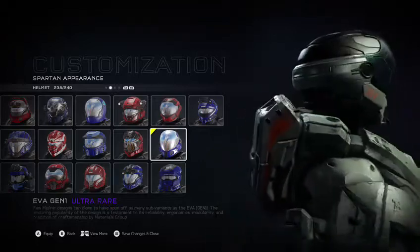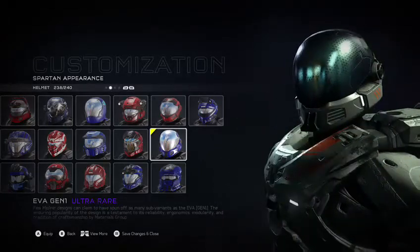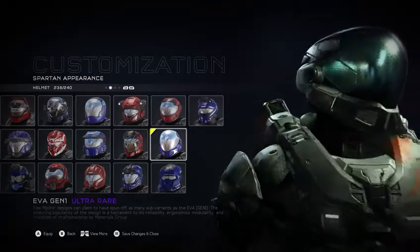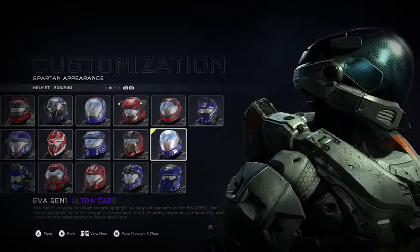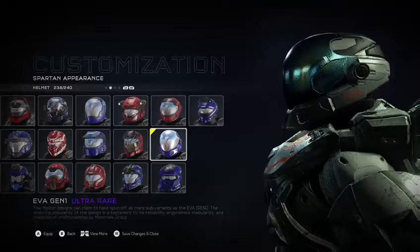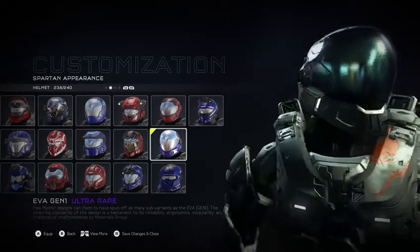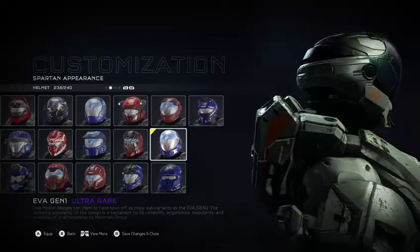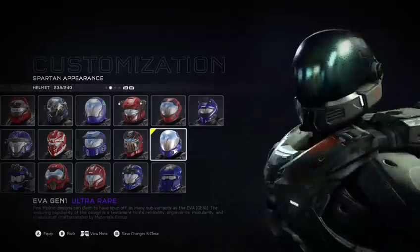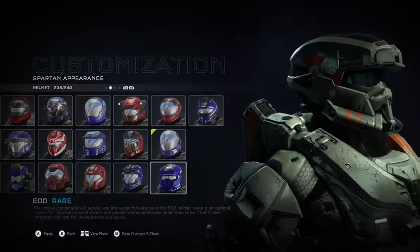EVA is one of the most well-known armors in Halo Reach — it was used by Emil, who is a fan-favorite character in the Halo community. I love the three little orange notches for coloring so you can choose whatever color you want. The coloring is very subtle and it overall looks very nice.